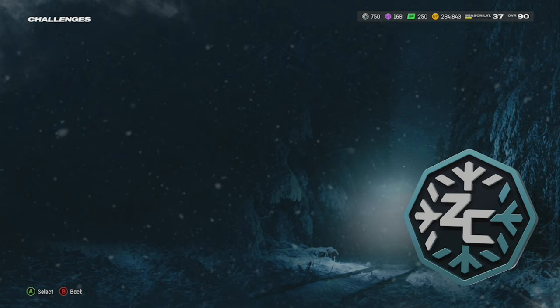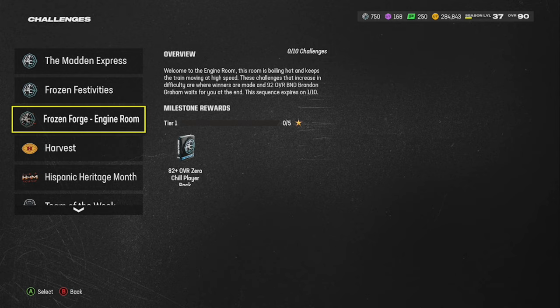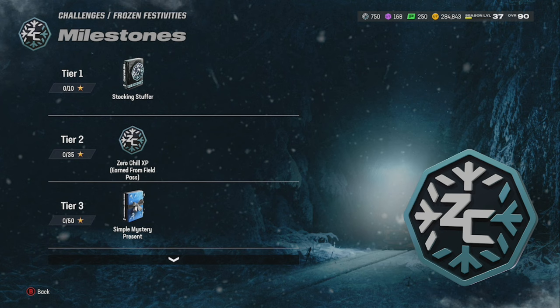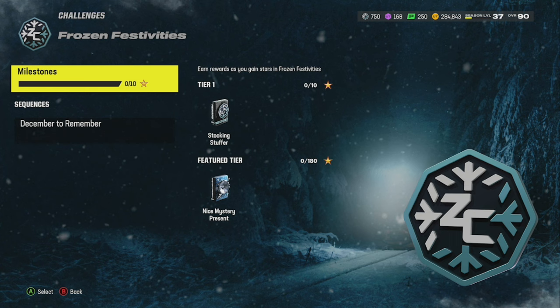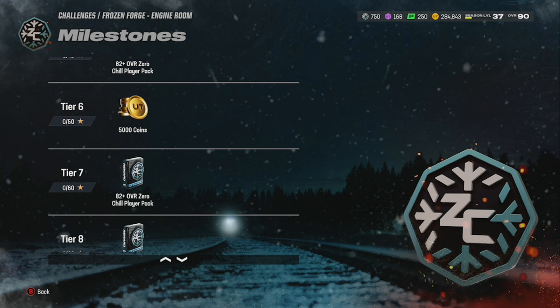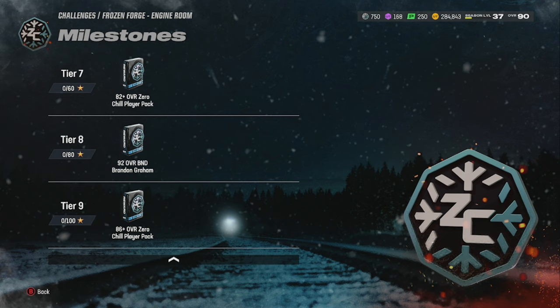In the Frozen Festivities track it's pretty much the same — more XP, more stocking stuffers, simple mystery presents, snowflakes, nice mystery presents, and another 92-plus pack. In the Engine Room milestones: 82-plus Zero Chill players, some coins, and a free 92 overall BND Brandon Ingram. Plus an 86-plus overall Zero Chill Fantasy Pack. There are free cards out here to get, guys.